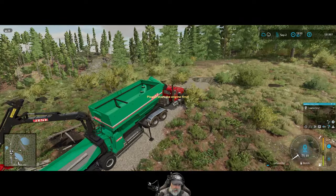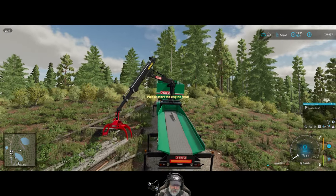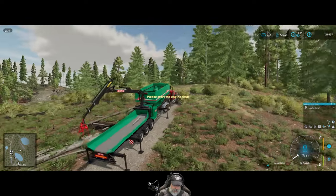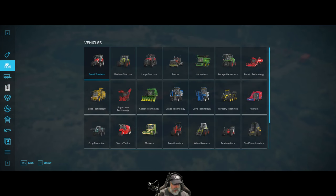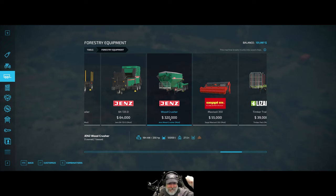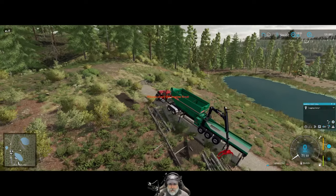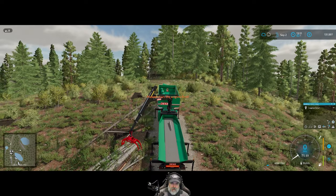I didn't like the in-game chipper we used before because it was just a pain to load. So I looked on the mod hub and I found this monster here. This comes with a large hopper, a really big conveyor belt that's easy to load comparatively, and a big crane grapple. I can either use the crane to load it or get in the front loader and load it from the side. It's a really nice machine. It's also incredibly expensive — I'm just leasing it for now. It costs $320,000 and holds 55,000 liters of wood chips.